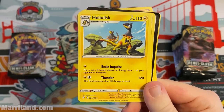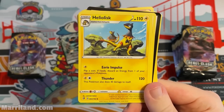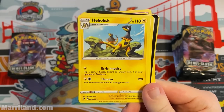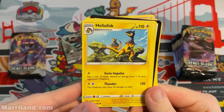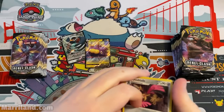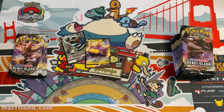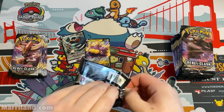Eerie Impulse — flip a coin; if heads, discard an energy from one of your opponent's Pokemon, which can be anything, even a benched one. Thunder. Two Helioptile — it's like looking up at the sun. Doublade — I always call it Doublade but I think it's supposed to be like 'double.'